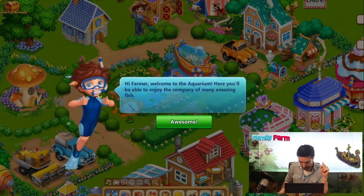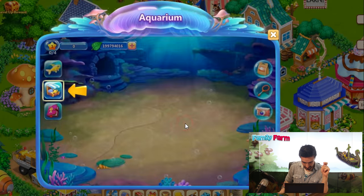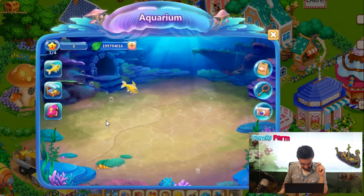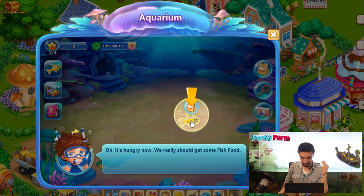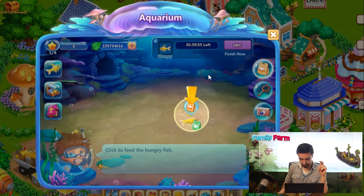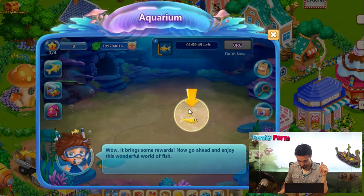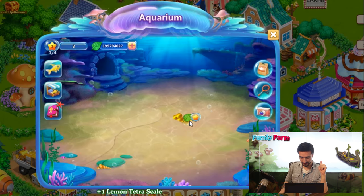Hi Farmer, in the aquarium store let's buy one little fish. It's hungry — let's get some fish food to feed it. Fish food is here. It gave rewards and collected.